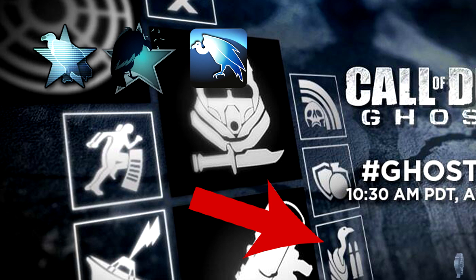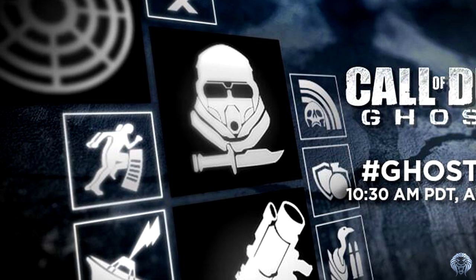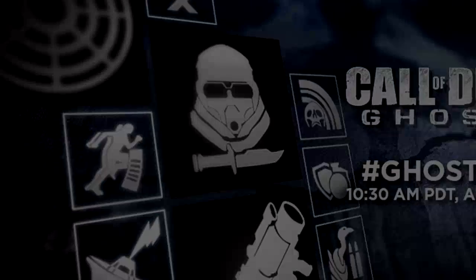Finally, below that we have what is obviously Scavenger — a vulture with some bullets next to it — so you pick up ammo from dead bodies. So there we have it, those are my ideas for what these icons mean. I don't know for certain, these are just my guesses. Leave a comment below letting me know what you think these represent, and if you enjoyed this video, a like would be appreciated. I'll see you guys later.